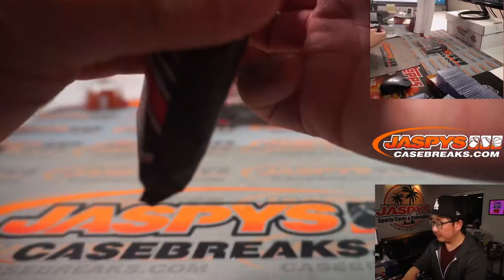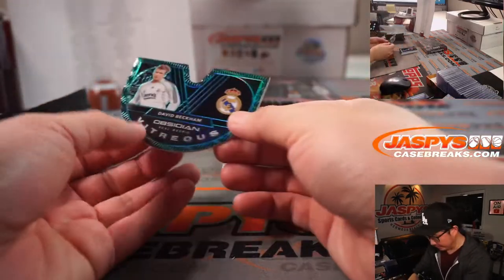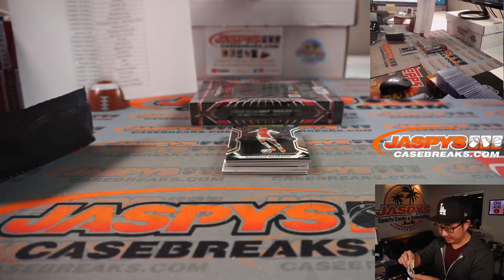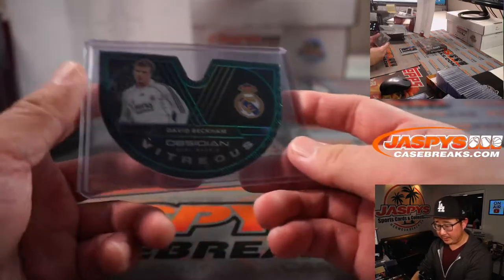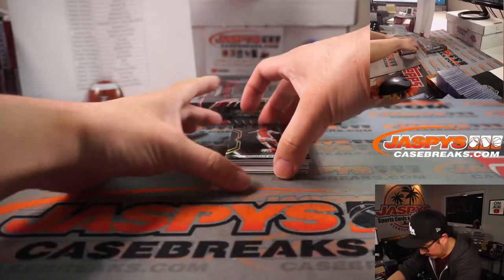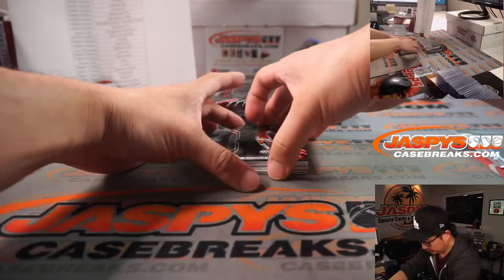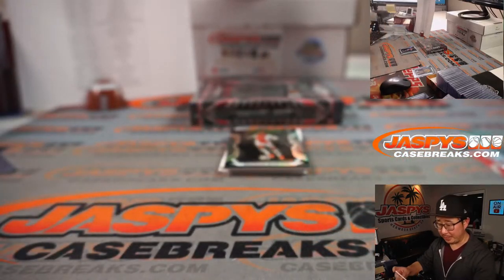We've got a die cut on the bottom, and that's going to be David Beckham — 20 out of 20 in his Real Madrid gear. That'll go to Real Madrid, which is Robert, of course. Behind Ajax is Giovanni Reina for Dortmund. We've got Theo Walcott for Southampton. Mosaic Material Triple Relic, going to Robert — 28 out of 70.